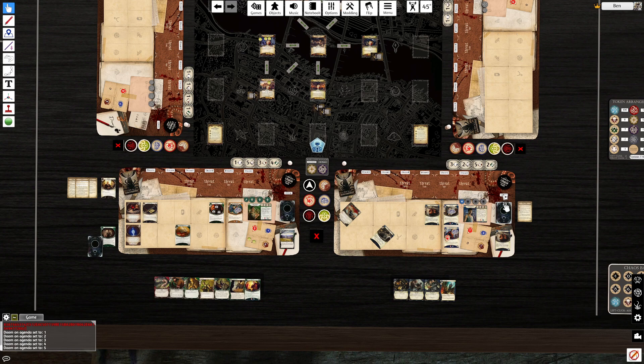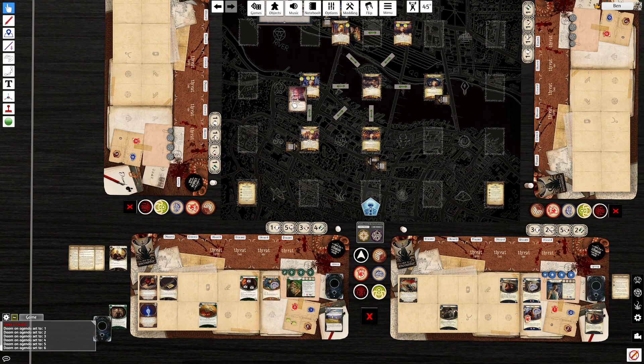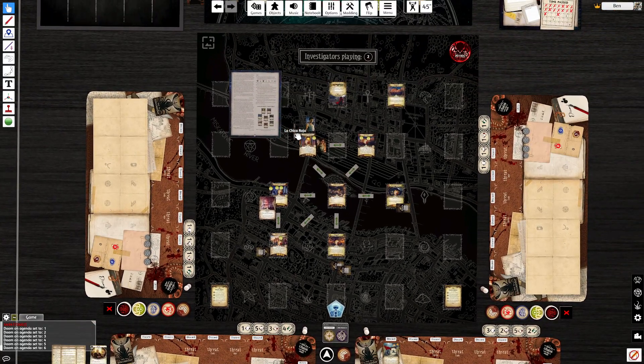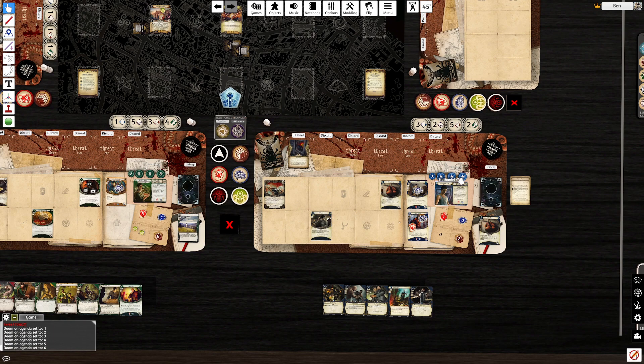We go to upkeep. With Charisma, we can put out Trigger Man, attaching Damning Testimony to him. In Mythos, we get a Locked Door and then Cat and Mouse — there's a concealed mini card at our location we may expose. We know it's her, so we flip it, but the card text says if it would be exposed by this effect, it just gets reshuffled. We fail a willpower test, so she gets to attack — one damage and one horror split between investigators. We have Hunter's Armor helping absorb that.